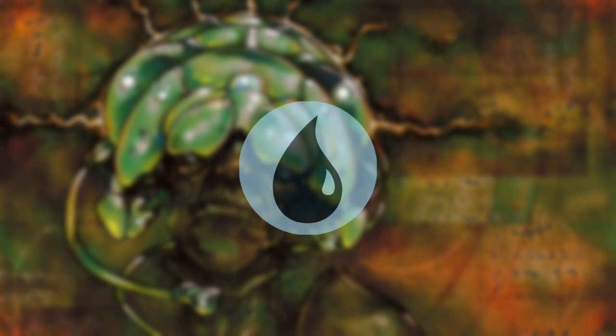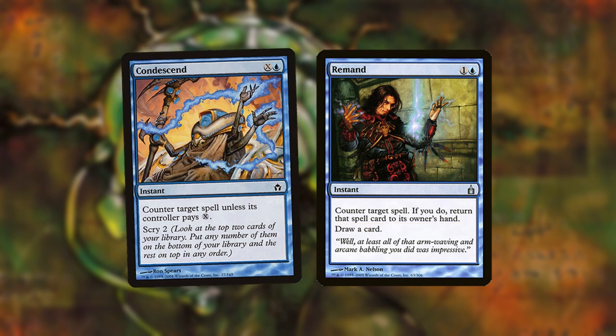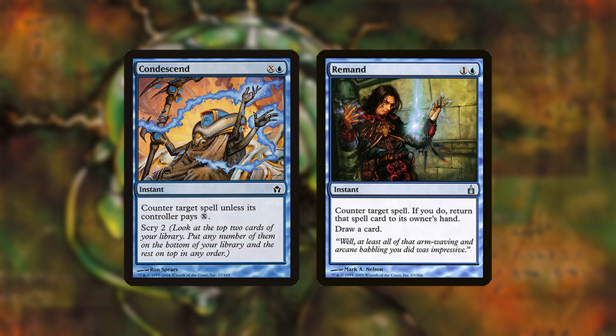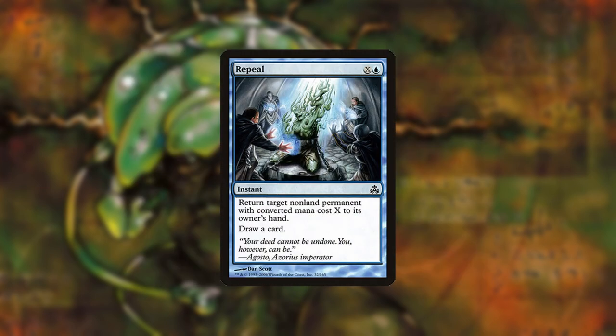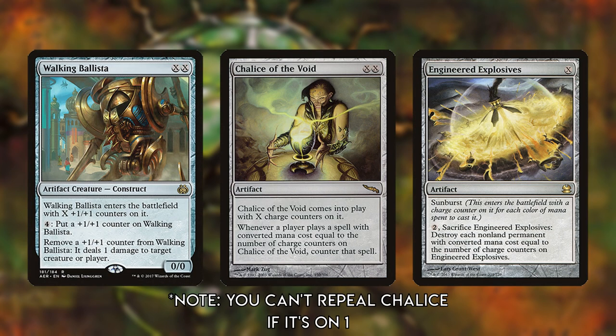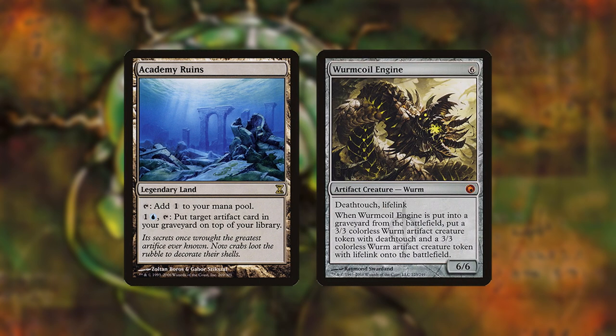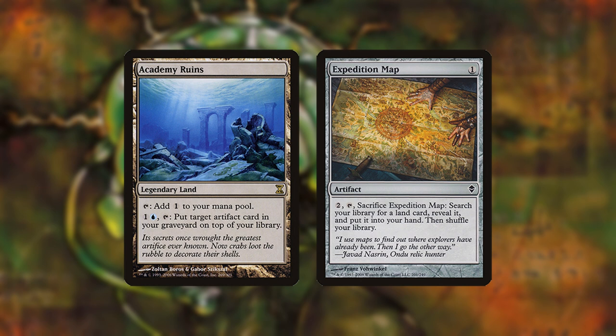At times you may want to cast certain blue spells for their secondary effects. Condescend scryes two and Remand draws a card regardless of whether the spell is countered. You can point Condescend at your own spells and pay zero for X. Repeal draws a card and can bounce your own cheap artifacts to save them from removal or replay them — for example, Walking Ballista, Chalice, Engineered Explosives, etc. Academy Ruins can recycle any artifact you bin, not just Mindslaver. This lets you loop threats against removal, deal extra damage with Walking Ballista, find more lands with Map, etc.